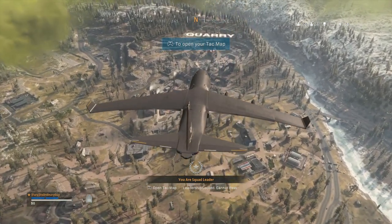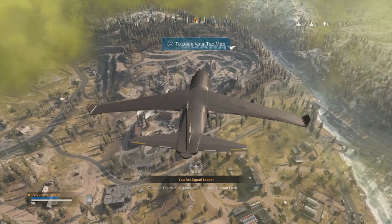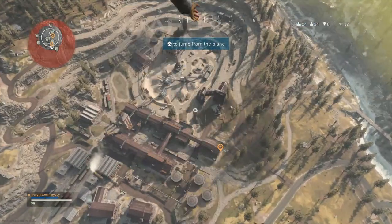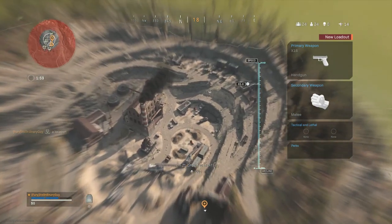I've jumped into a private match here, or a training match, so it's just me versus bots. I just wanted to show how to actually parachute in this game. So when you jump out of the plane, you then have the opportunity to pull your chute.